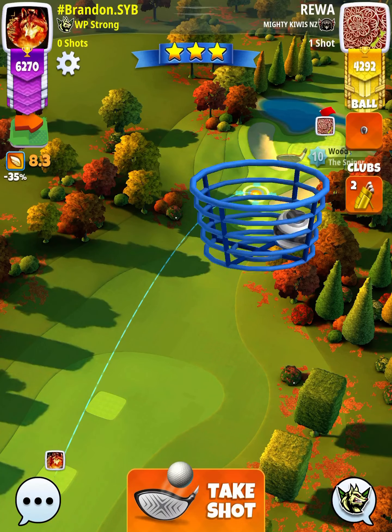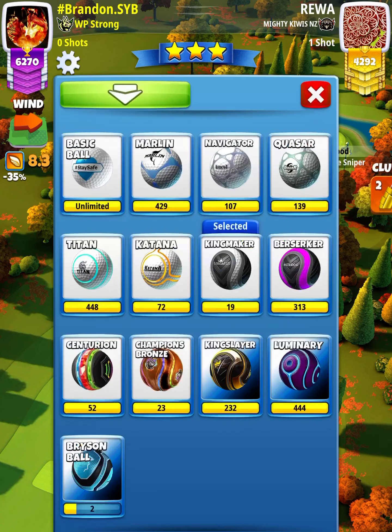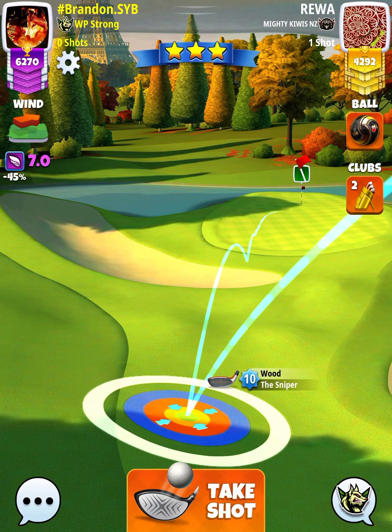For the second par three in our round, we're gonna be using a Sniper level five and above, and either a Kingmaker or King Slayer ball. Depending on our wind, we're gonna go with a King Slayer ball here to keep ourselves below eight miles per hour.